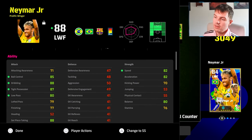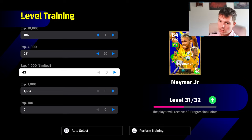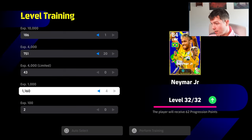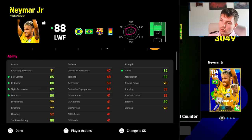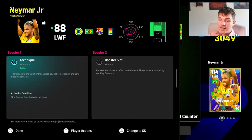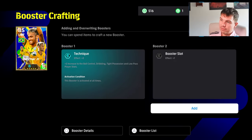Now, this double booster means that you can actually train him up like this. Once you give him all these, you can actually give him a booster as well. So this is what you get in the Neymar pack. You do the training, and then you can also give him a booster. So his booster at the moment is Technique plus 2. But you can also give him with this slot here — the booster crafting.